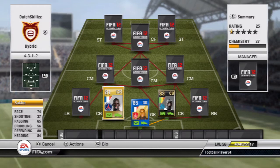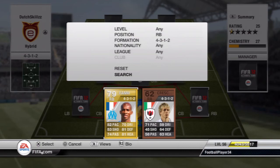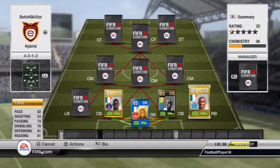Moving on to the right back, we're going to have Fanny. He's a pretty good right back. I couldn't get his in-form because his in-forms are all center backs and I needed him as a right back. He has 82 pace, which is decent for a fullback. He also has 81 defending and 81 heading, so he can go forward pretty well. He's just a good solid defender.